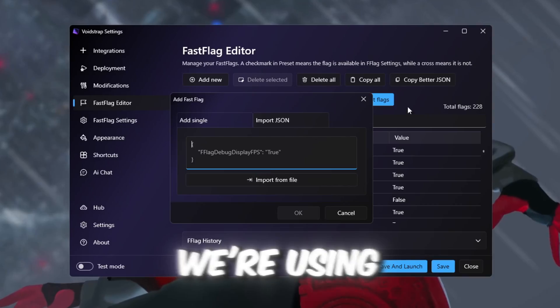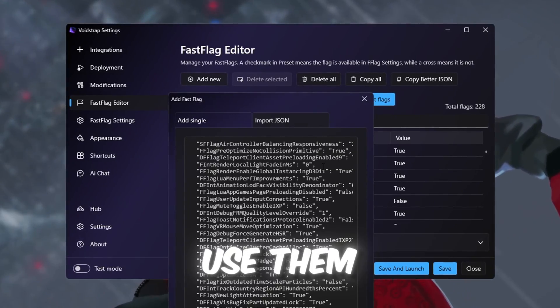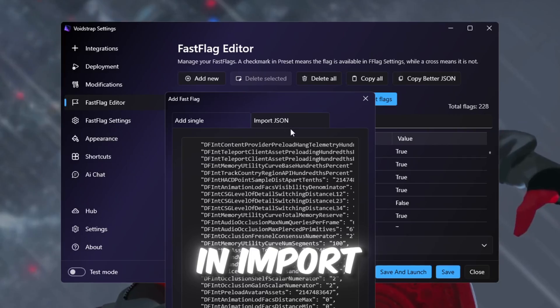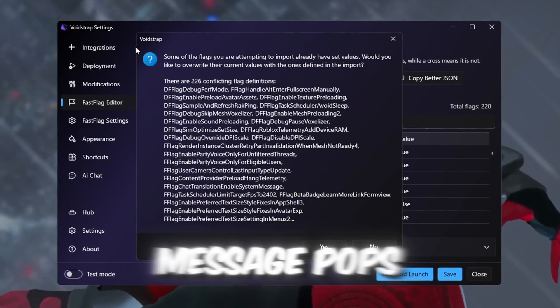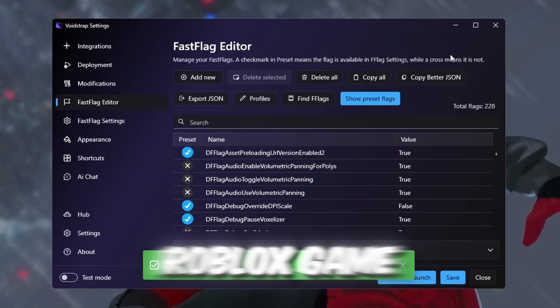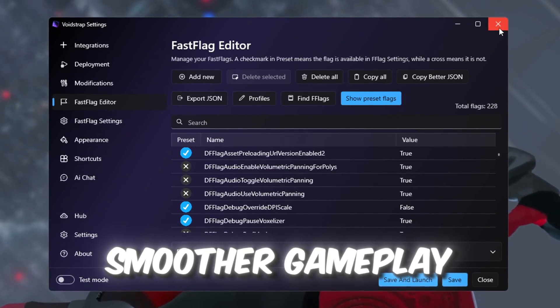In this guide, we are using the 1000 Plus FPS Graphics Fast Flags, and I recommend you use them too for the best results. Copy all the text from that file and paste it into the Fast Flags section in Import JSON. Click OK to save the settings. If a message pops up, just click Yes to apply them. After saving, close Voidstrap and launch any Roblox game. You should now see better performance and much smoother gameplay right away.